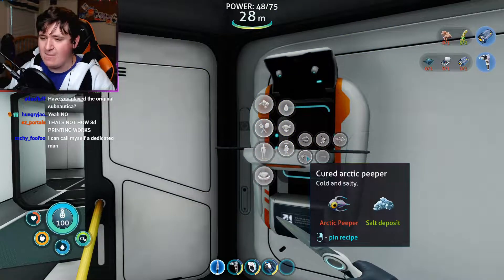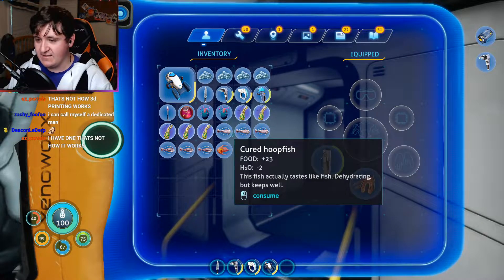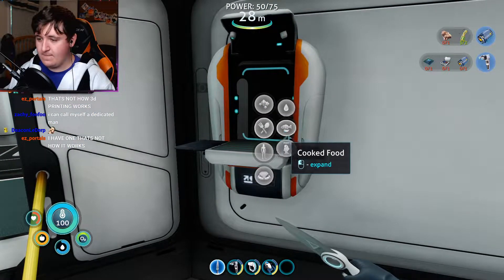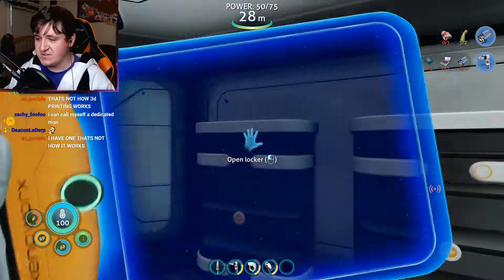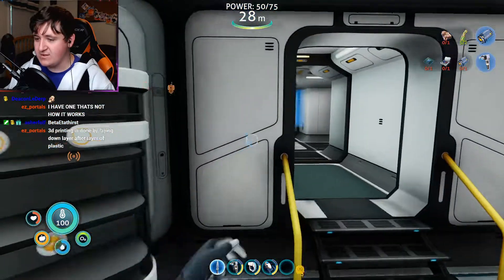I have zero hydration — that is not good. I need some water too, so I need to get some peeper fish or something. I also have another empty battery. I need a battery charger. Can I actually put this together?